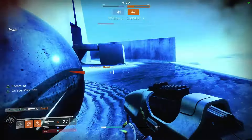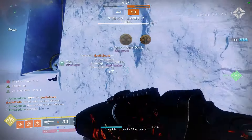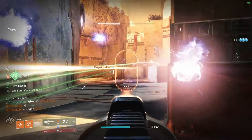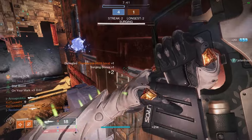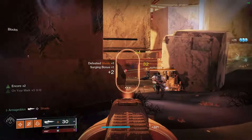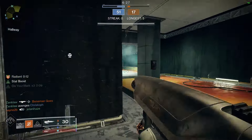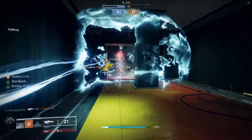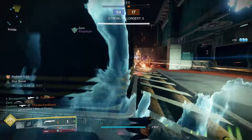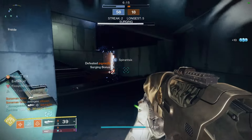Allow me to share what I believe is the secret meta build that nobody is currently using. What if I told you that I could give you a pulse rifle that kills enemies faster than a sidearm? Imagine deleting your enemies from 35 meters faster than they can blink. And more importantly, imagine doing this in a game mode where you don't have to worry so much about special weapons like snipers or shotguns. We're in a long-range pulse rifle meta, but people just haven't realized yet. 390 RPM pulse rifles when paired with Radiant can kill all opponents of all resilience levels in this sandbox in 0.6 seconds flat.